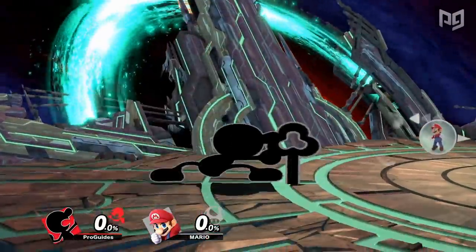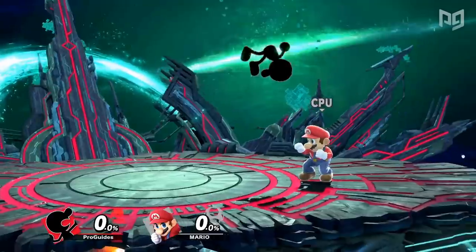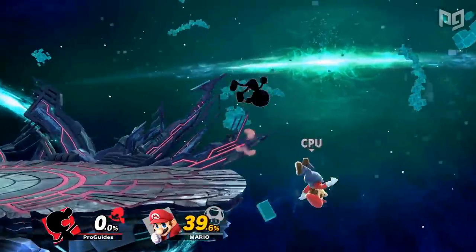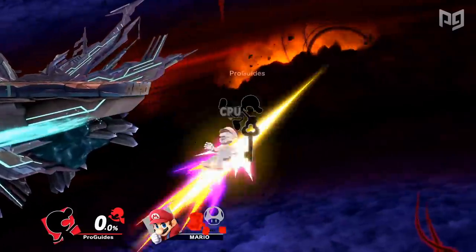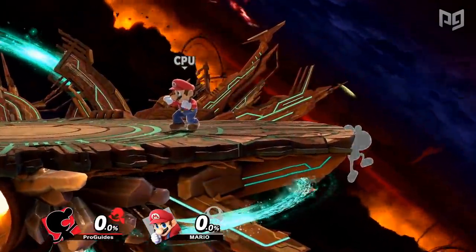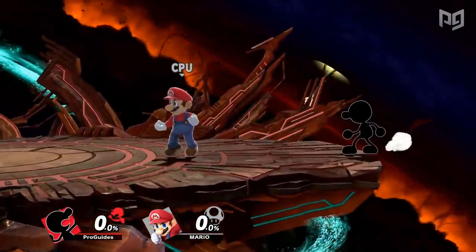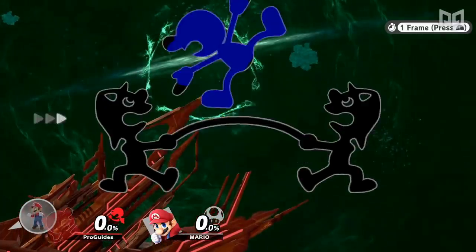Game & Watch's down air is really good too. Like his back air, his down air is also disjointed with lots of range below him that can interrupt so many recoveries really easily — and it can spike too. Game & Watch can go super low and far offstage thanks to the incredible travel distance of his up B, which also has intangibility and its own hitbox to protect him while adding another edgeguarding option.